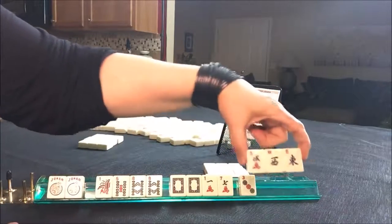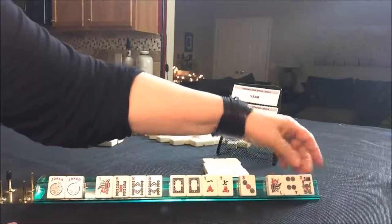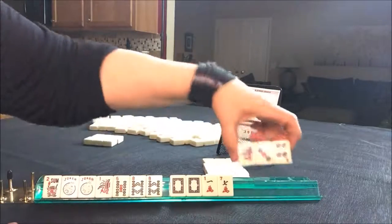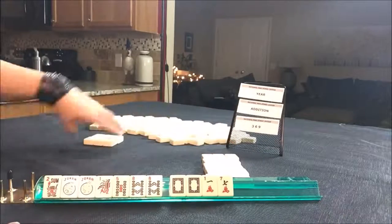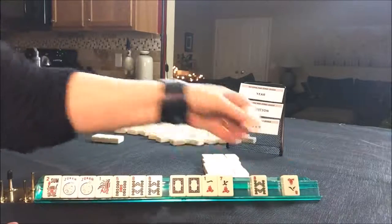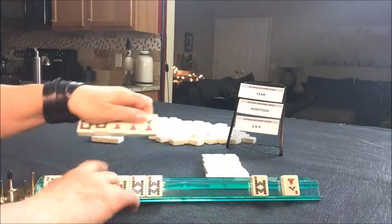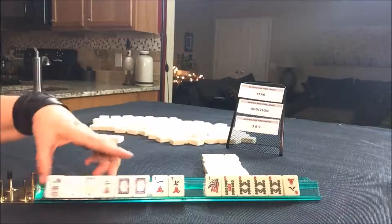Let's pass these three. There's a flower, there's a flower. We have tiles we can pass. We still don't have to pick a hand. There's a two. Now we have more year tiles than we do lucky 13.